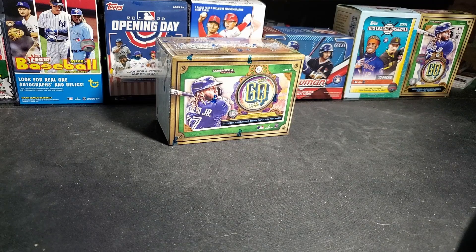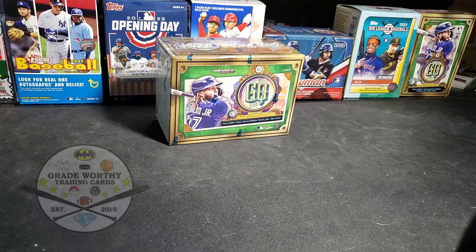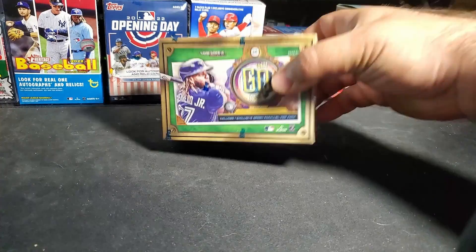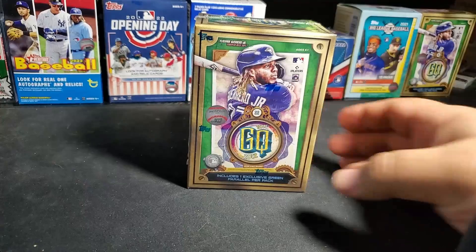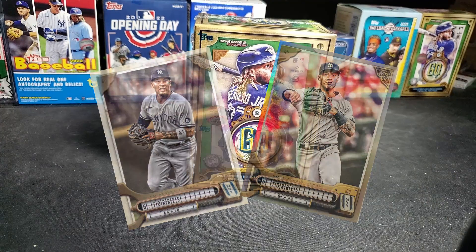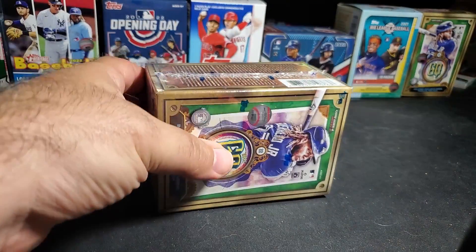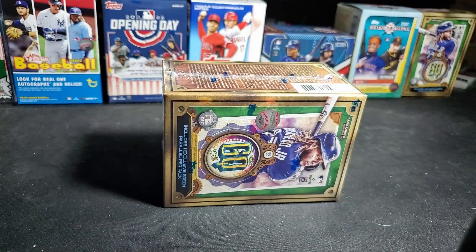Welcome back to Grade Worthy Trading Cards. We're gonna give it another shot — another blaster of 2022 Gypsy Queen. I'm trying to pull a Glaber out of here, anything — short print, number card. Last box was not good at all. I blamed it on Joey Cable; I pulled him out of there and ever since, the rest of that box went to trash.